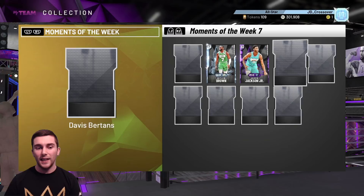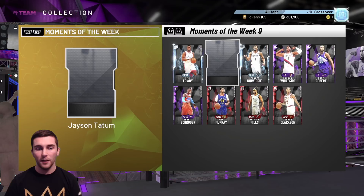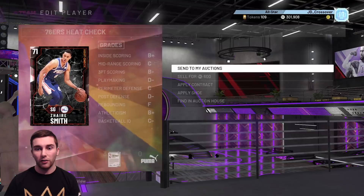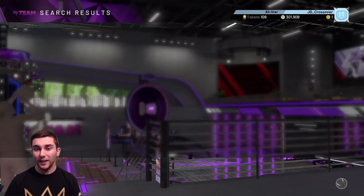We went through the heat check set for the 76ers — a couple of them didn't sell, sitting around that 3k mark. I don't really want to sell them unless I'm getting more than 3k. Zaire Smith can get 3.9k, which is very nice. This just shows how quickly and how often the heat check market fluctuates — it's ridiculous. There's no James Ennis up for a buy now, there's no Raul Neto up for a buy now either.